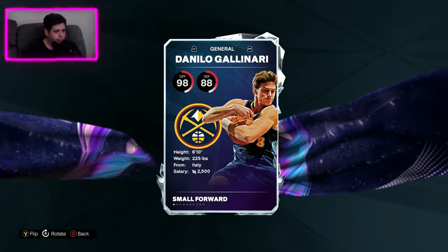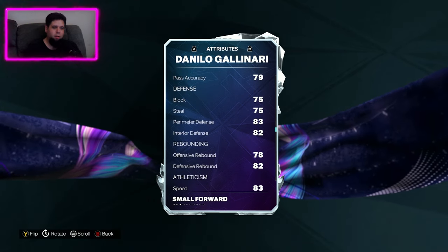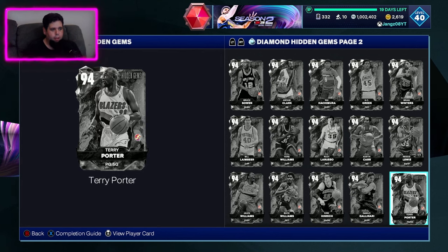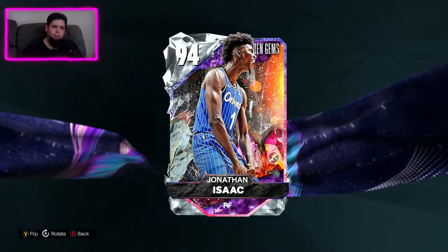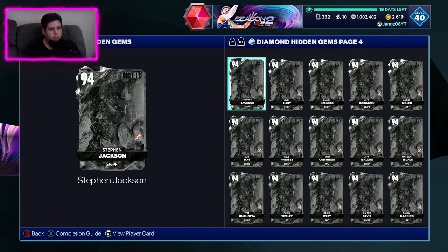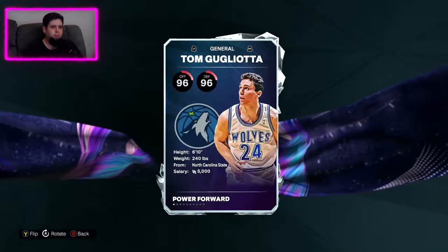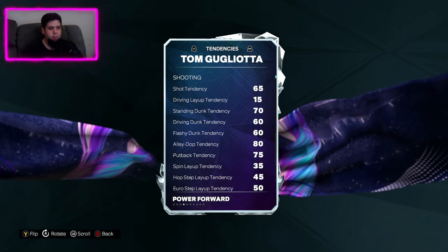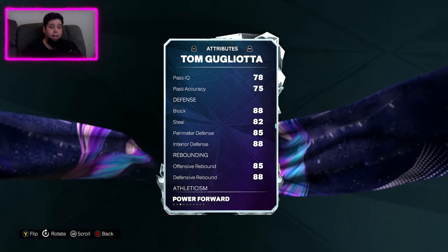Danilo Gallinari might do the job — 6'10", 93 three-ball. His rebounding and block: only 75 block, and not great rebounding, but he is 6'11", so he's huge. Jonathan Isaac — can he shoot? 86. He can shoot, so Jonathan Isaac would be clutch right there. I'm definitely looking for someone like that. Just having a quick scan. Tom Gigliata — 6'10", 86 three-ball, but rebounding is probably going to be a problem. Actually, 85 and 88 rebounding — not bad. 88 block — way better than I expected.